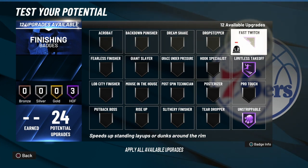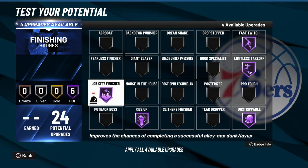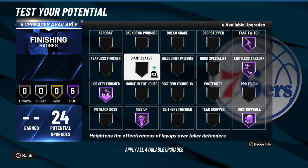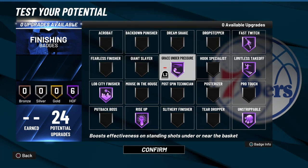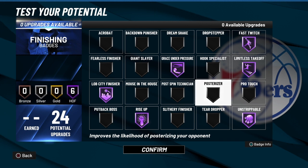We're going to go Rise Up, then Lob City Finisher — because that's what he is. Then Grace Under Pressure right there. This boy is bad. Posterizer doesn't show up but it may show up if you use strength — I don't know yet, I'll let you guys know as I'm building up my build.